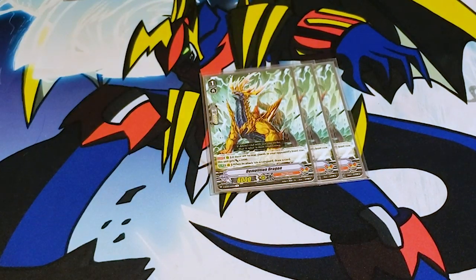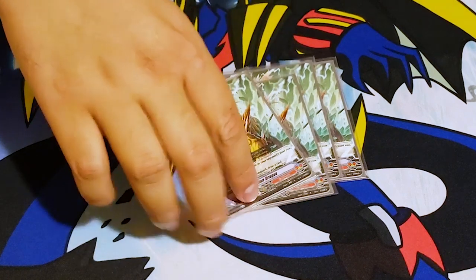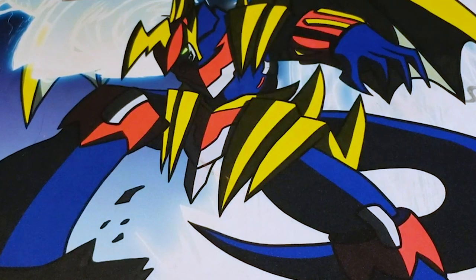Demolition Dragon — it should have been an Eradicator. If there are no units in your opponent's front row, this unit gains 3k. When this attacks a Vanguard, draw a card. And when the attack hits a Vanguard, draw a card.